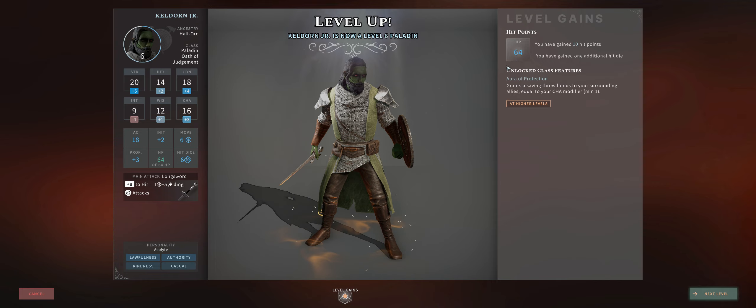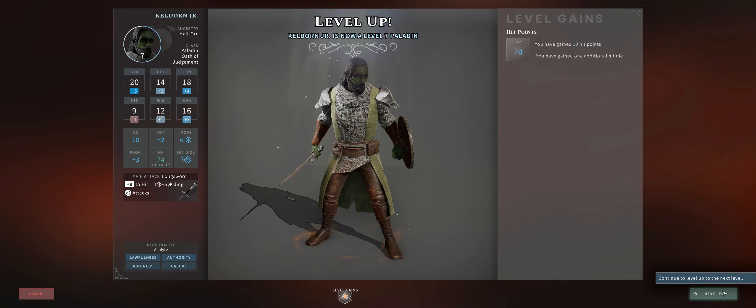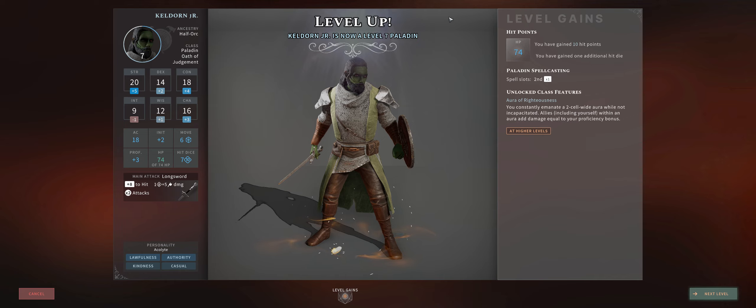At level 6 you get your Aura of Protection, which is quite helpful. It grants your own paladin and nearby allies a bonus to their saving throws equal to your charisma modifier, which can result in quite a nice increase in a low numbers game like Solasta. Meanwhile at level 7, if you went with Oath of Judgment, you'll get your very good Aura of Righteousness ability at last.